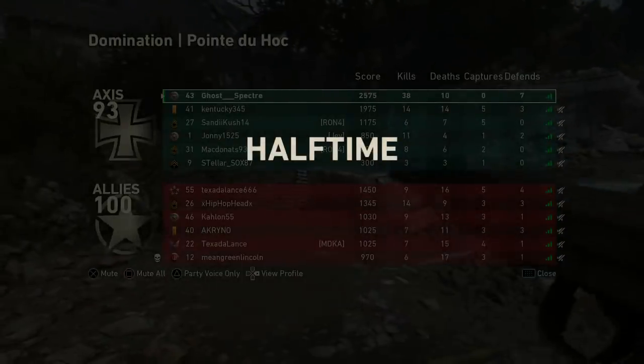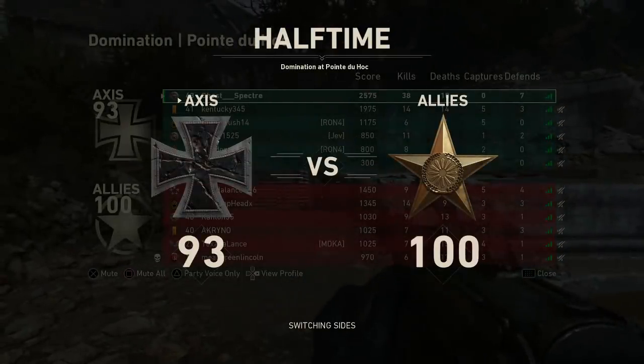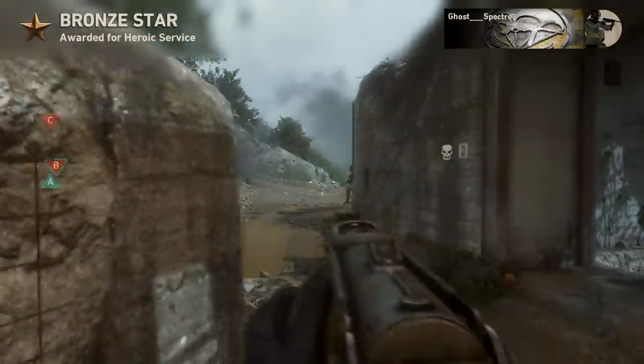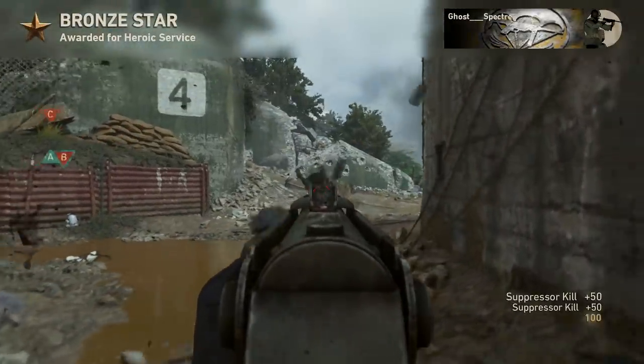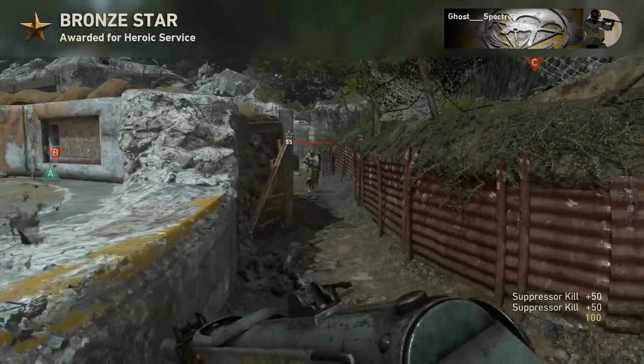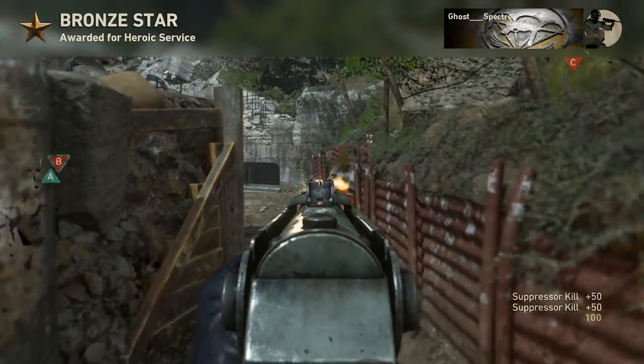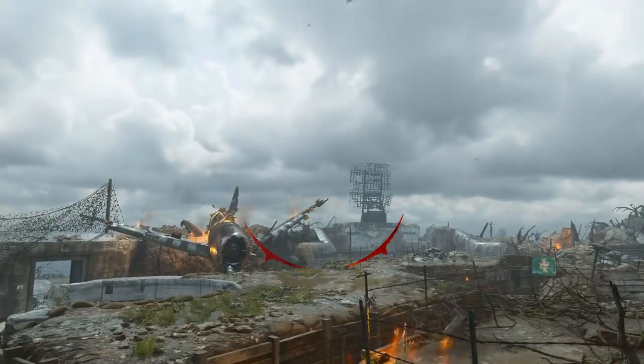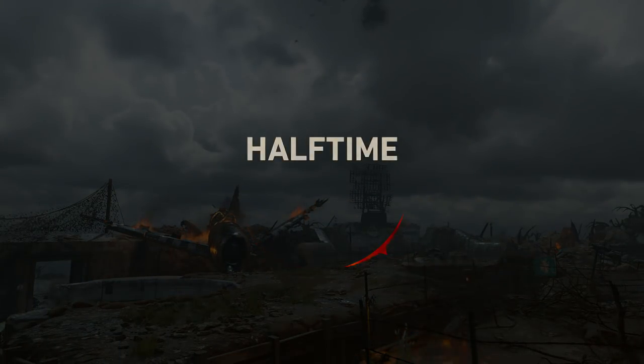And there we go — 38 kills in the first half! Their top player has nine kills. Somehow we're losing. I have seven defends, not many captures because I really can't go for captures without Hunker, but I think we can win the second half. I'm just gonna destroy everyone I can. Yo, this variant is nasty man — please smack that like button, I'm having so much fun with this thing right now!